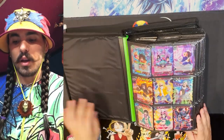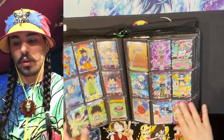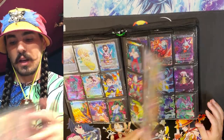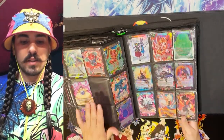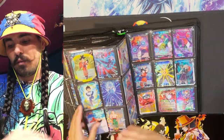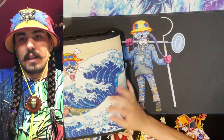This is set ten through about set thirteen and a half. These were a lot easier to complete to five copies, so every time I got all five I would just fill the pages with my play set and placeholder. I play with these cards so I don't worry about keeping them in perfect condition. Every pocket in this binder has five copies of a card unless they're currently in a deck.